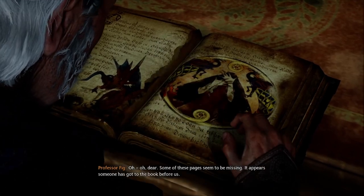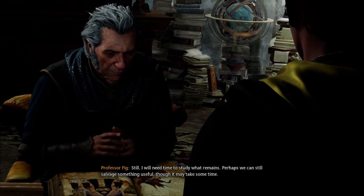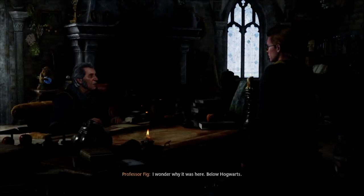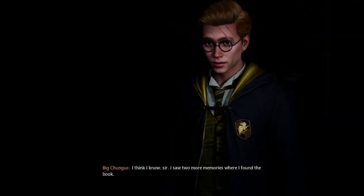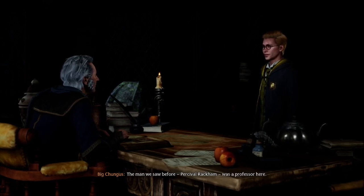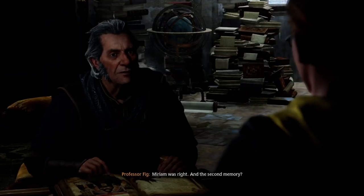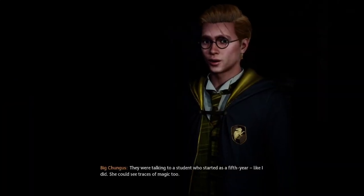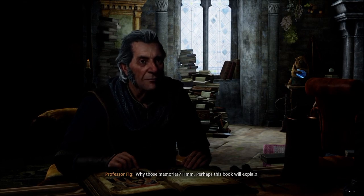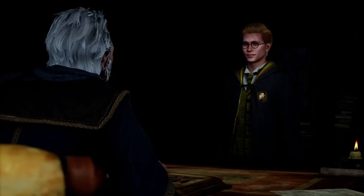'Some of these pages seem to be missing — it appears someone got to the book before us. Still, I will need time to study what remains.' I saw two more memories — how many secrets are there? There's Godric's heart, a secret chamber with a killer snake, a secret hallway using ancient magic stone, a secret Room of Requirement, and a secret giant — they were talking to a student who started in a hall with stone traces of magic.